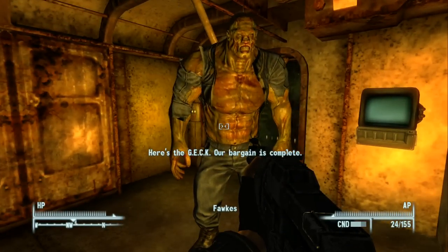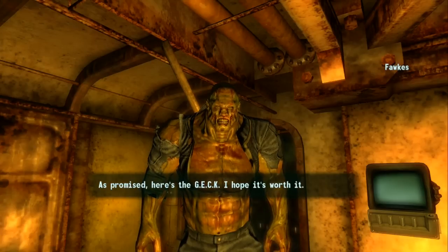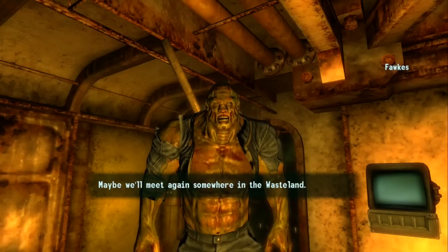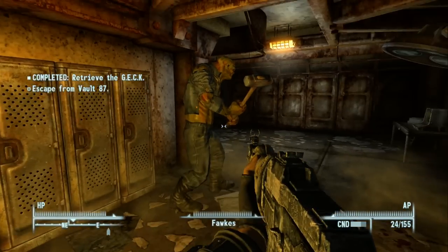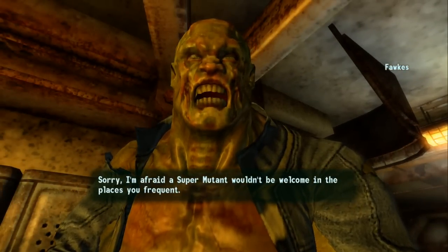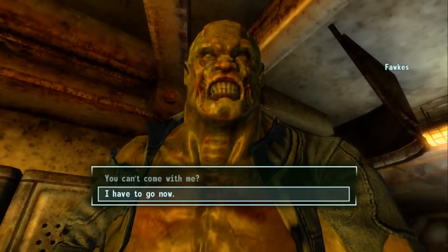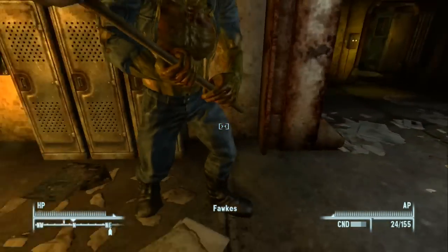'Our bargain is complete. As promised — here's the GECK. I hope it's worth it. I'm afraid this is where you and I part company. I'll find my way out of this place. Maybe we'll meet again somewhere in the wasteland.' Good luck, my friend. Some of you may be saying I said he was a companion — well, he is leaving. But he explains that a super mutant wouldn't be welcome in the places we frequent and would only get us killed.